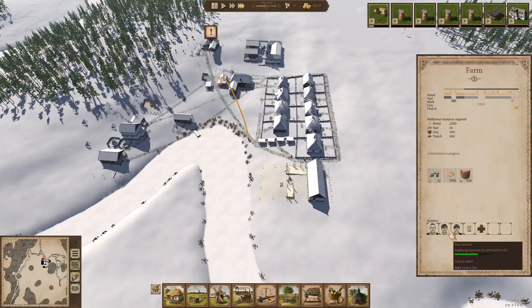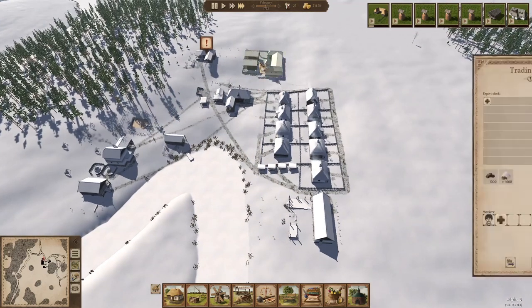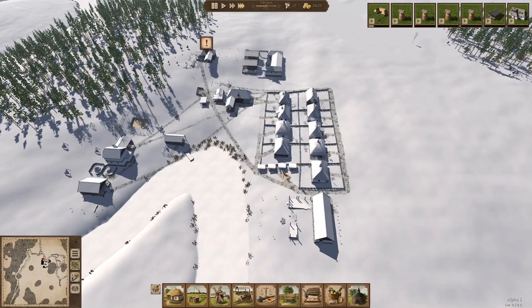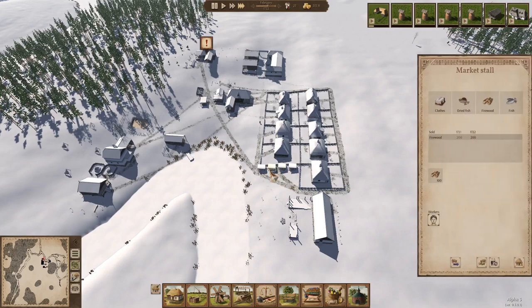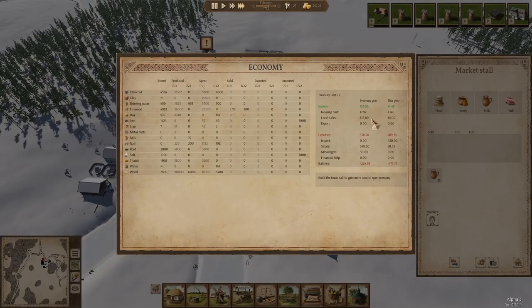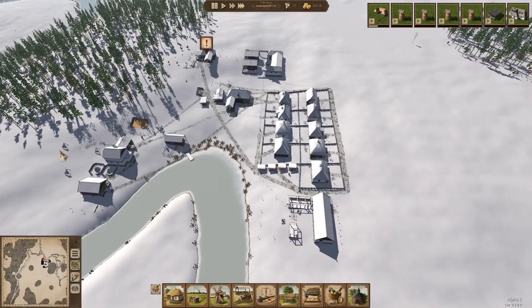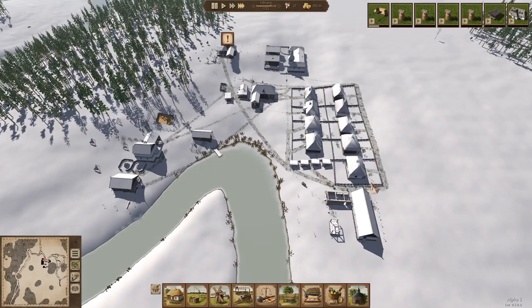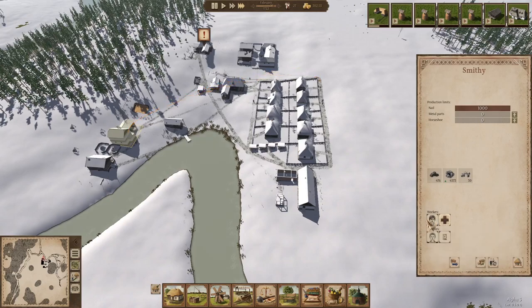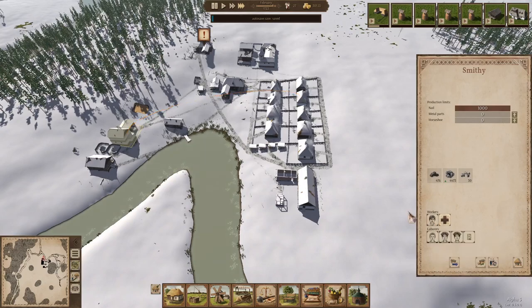Okay, so they're in the middle of building this farm. We only have three construction workers right now. There's so much other stuff going on. So we have salt here, and you can see some people have already taken some of the salt to stock the market stall — right here. We have a woman in here selling things. We can see in our economy pane — you have local sales, all our resources our citizens are buying. This is our income from rent. You can see we're paying out a lot more than we're collecting in rent. We're going to have to adjust that, but the town hall is not yet built so we can't.